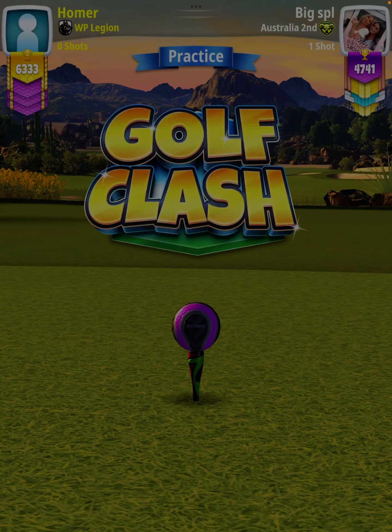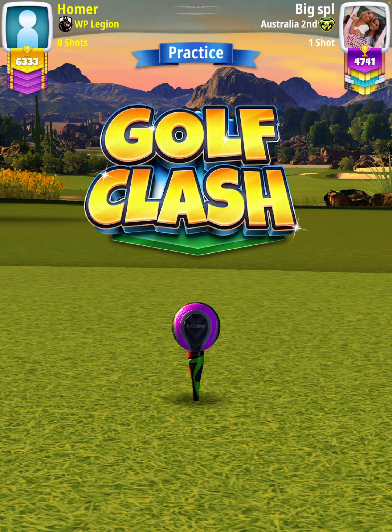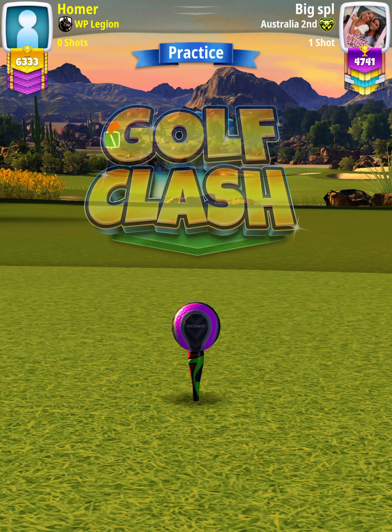Hey, what's going on everybody? This is hole number 9 of the Wild West Tournament Expert Division Opening Round. For our tee shot, we want to use an APOC level 4 and above and a Berserker Ball.